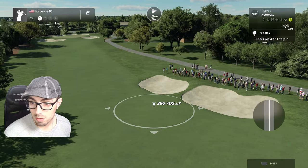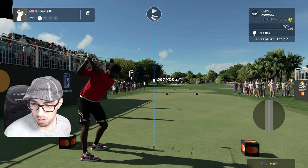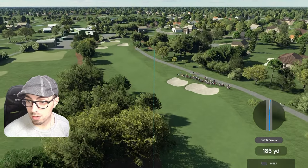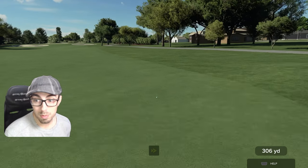But let's circle back to the driver. Say I want to try to clear these trees on Bay Hill number one. Let's hit max spin rather, and just go right up over them. So that is a key advantage of using spin off the driver.